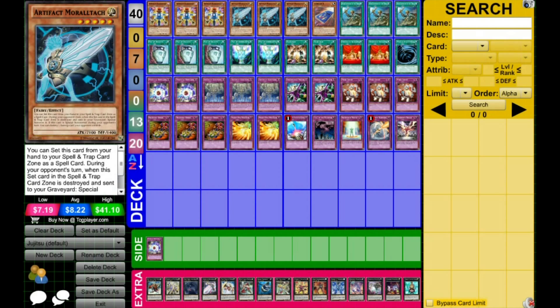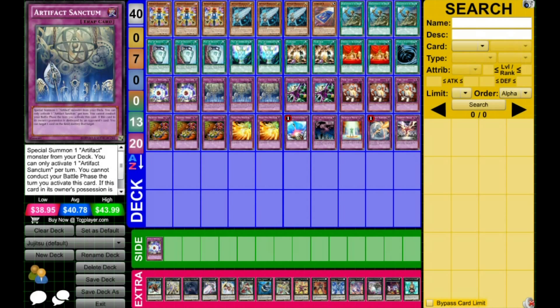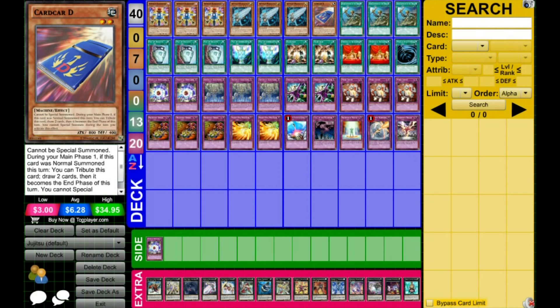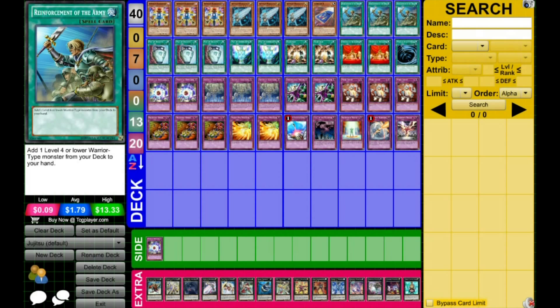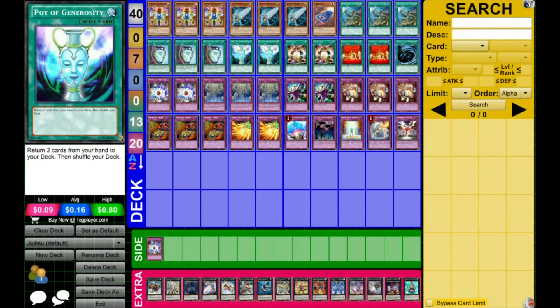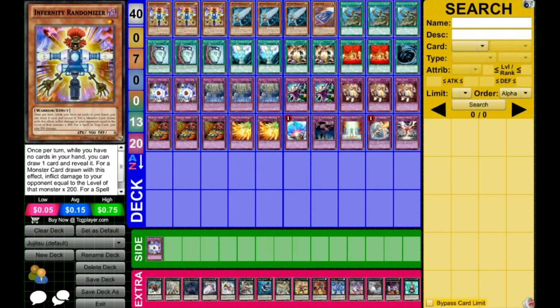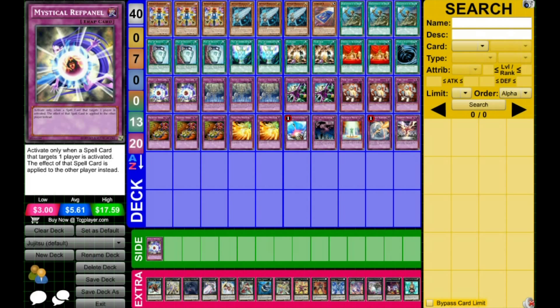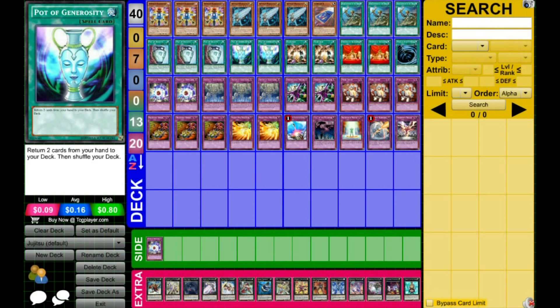Then you have three Moltarks — this is kind of your win condition. When you resolve a Sanctum and special summon a Moltark and have control of the board, you're finally able to push in for damage. You have one Card Car D to get to your Randomizer so you can start drawing. Three Reinforcements of the Army and three Pod Duology serve the same purpose: get to Randomizer, get to your one-for-one, or get to your combo pieces.